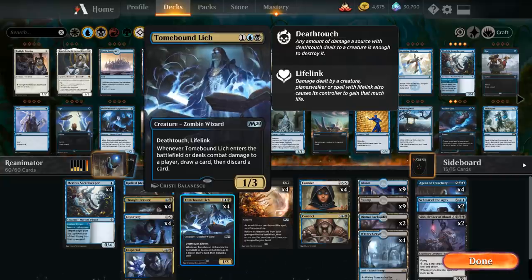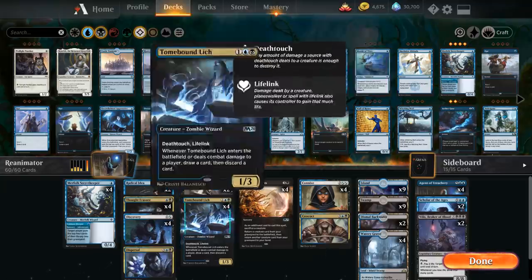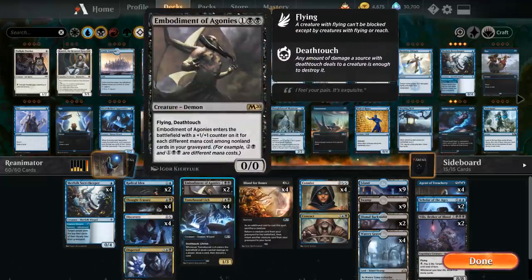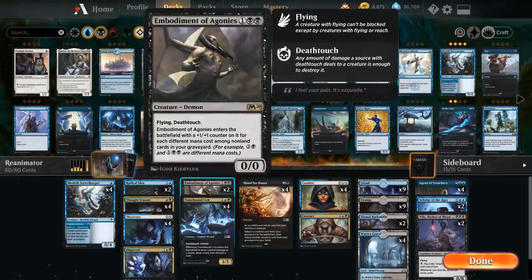We also have two copies of Embodiment of Agonies — a 3-mana 0/0 flying deathtouch Demon that enters with +1/+1 counters for each different mana cost among non-land cards in our graveyard. With all our different split cards counting as different mana costs, the Embodiment can come down as a pretty sizable flyer, potentially forcing action from the opponent. It's also cheap enough that we don't mind sacrificing it to Blood for Bones, though it's a card we can easily board out in sideboard games.